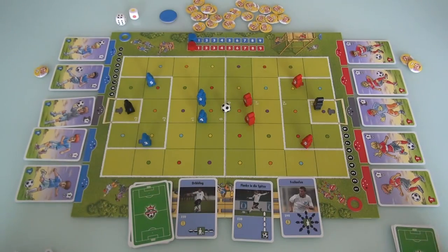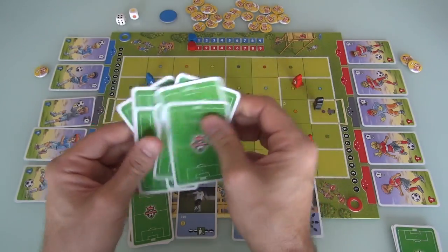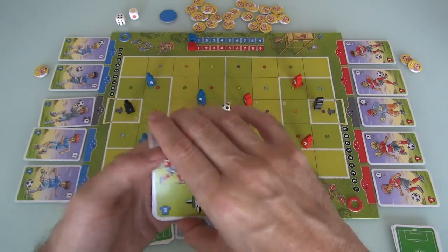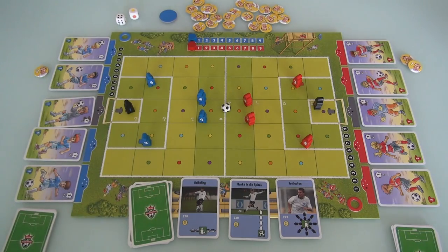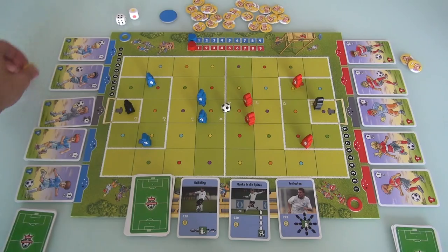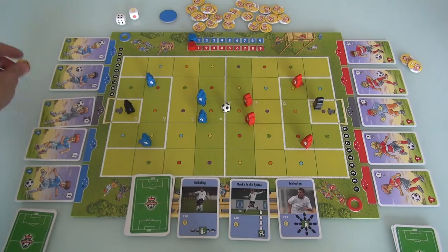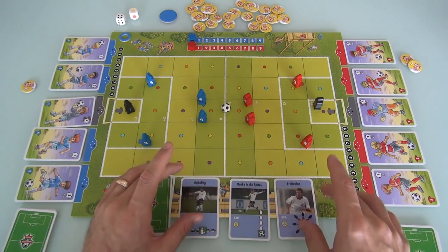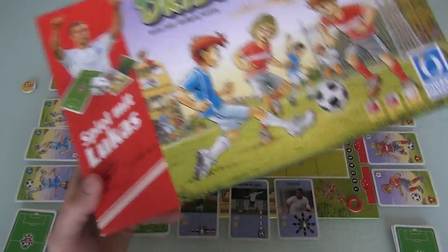This is a deck builder. Both players start with the same starting deck of basic cards. But over the course of the game, the kids get inspired — they want to be like Lucas, they're spieling with Lucas. Everybody starts with two Poldi points, which is currency you can use to buy more cards and add them to your play deck, letting you pull off really big moves like what Poldi would do. That's apparently Lucas Poldowski's nickname in real life — Poldi.